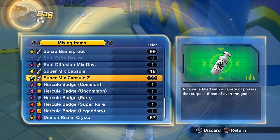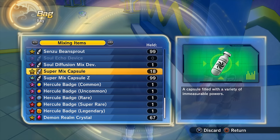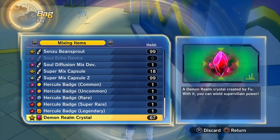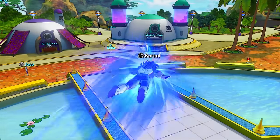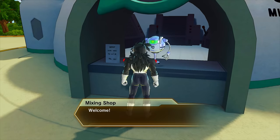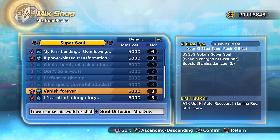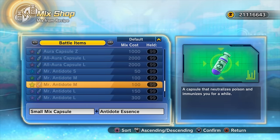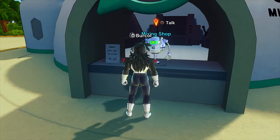There are two main ways to get a Super Mix Capsule Z. Firstly, if you have a Super Mix Capsule and a Demon Realm Crystal, you can mix them together at the Mixing Item Shop in Conton City. Go to 'mix from materials' or 'mix from recipe' and you will get a Super Mix Capsule Z. That's the second-best way to do it.